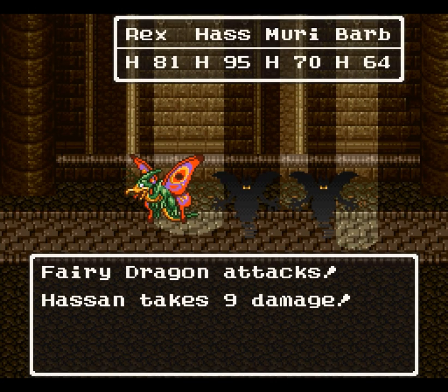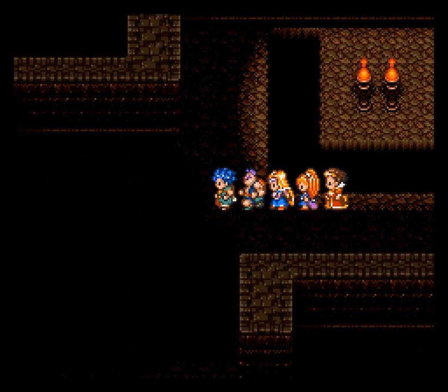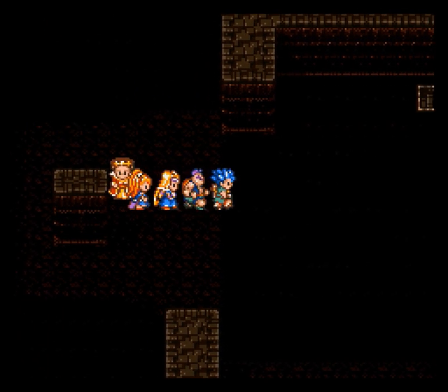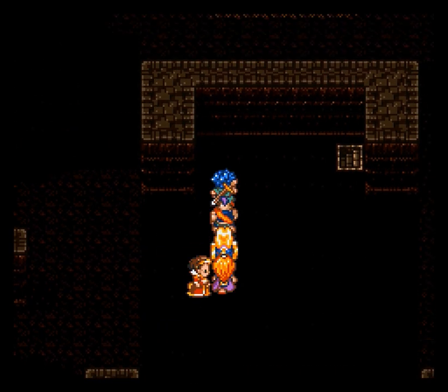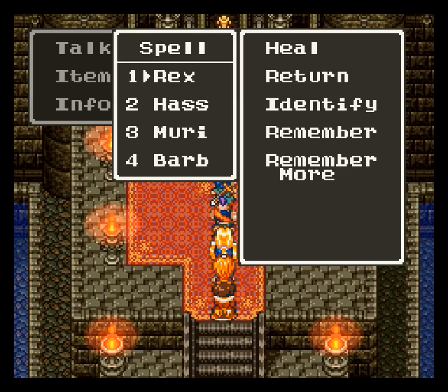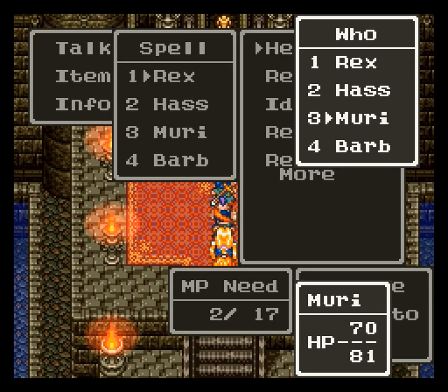One last thing: there's this encounter with four Grim Grinners, or dark imps — they're orange guys with swords and shields. If you're playing this version, make sure that Ashlyn defends. They have concentrated and inverted targeting, which basically means they will always attack Ashlyn until she dies. So make sure to defend with her and heal her up as needed.